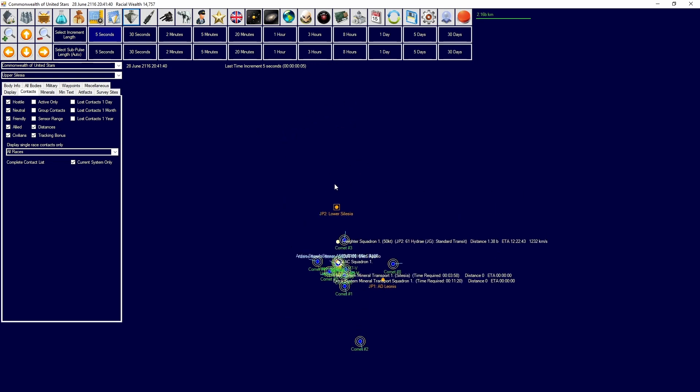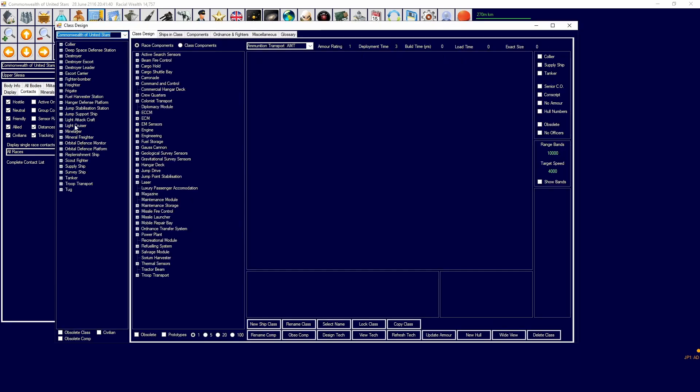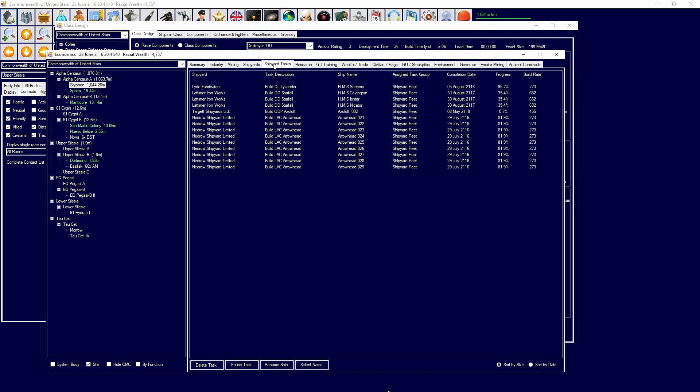Lower Silesia relative to here — there's a large area where we don't have defensive capability available. The Starfall can probably take on five enemy raider ships on its own, but we need something to cover this kind of distance. We need more destroyer stations, more destroyer escorts, destroyer pickets — we just need to build up our overall navy.